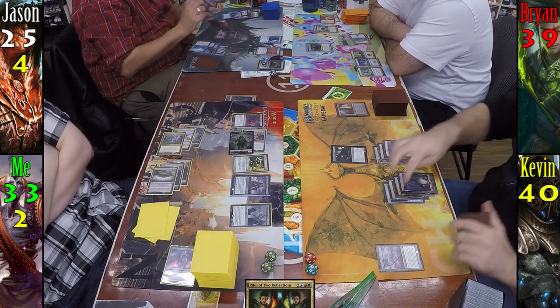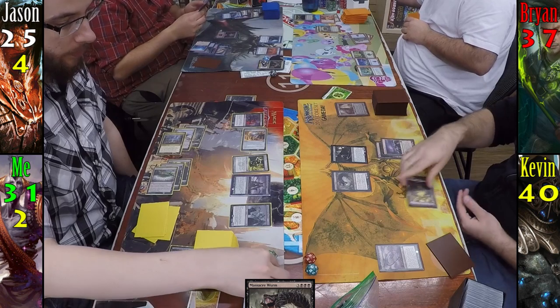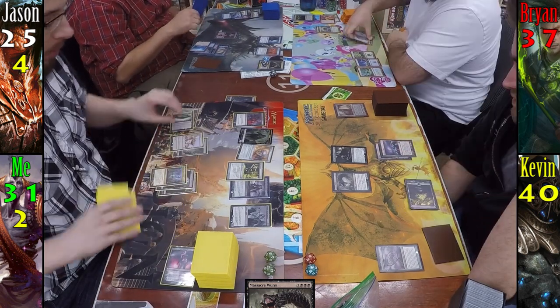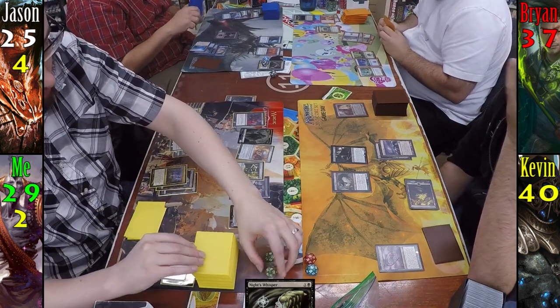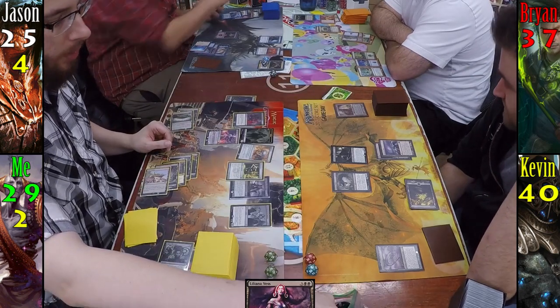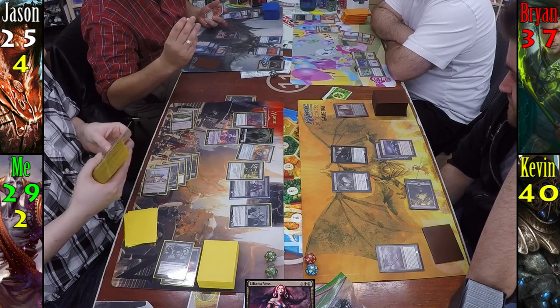For his turn, Kevin plays a Swamp and then casts Massacre Worm, killing Riku and my 2/2 Zombie. Brian and I each take two, but I also get another Zombie because Riku died. I play a Swamp for my turn, then cast Night's Whisper, taking two and drawing two cards. Using my remaining mana, I cast Liliana Vess, using her minus ability to go find a card and put it on top of my library. I make a huge rookie mistake and forget to attack Kevin, and pass to Jason.